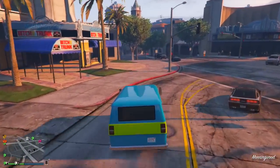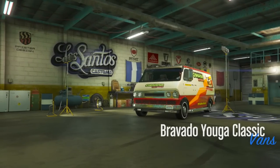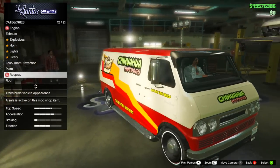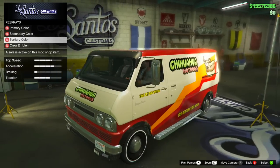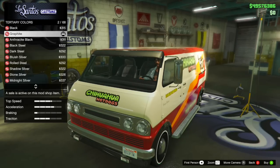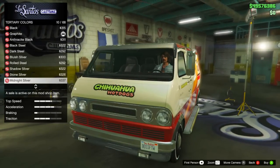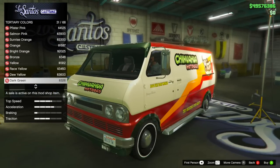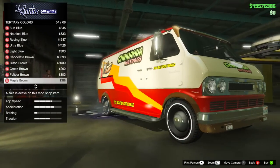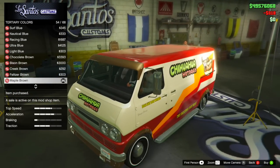Moving on to some more secret features about this van — one that is pretty cool is that this van has a super rare color palette, and that is a third tertiary color. At first you might not think anything of the third tertiary color, because if you leave the van by default, you won't even see that third color option. You have to apply the sun strip and the wheel arches onto the car in order to see that effect. Once you have those two things applied, you can go down to tertiary color and select a different color, and you'll see the upgrades actually take place. This is a great way to make your car as bright as possible or to match it with more colors.